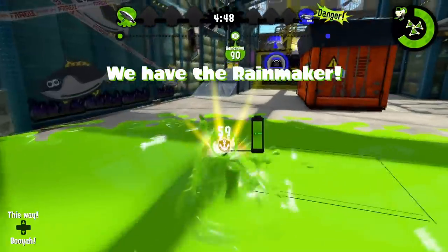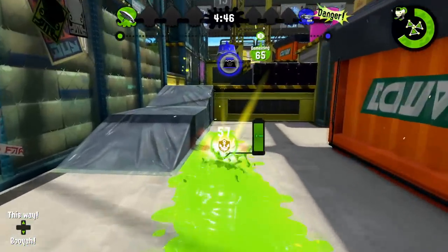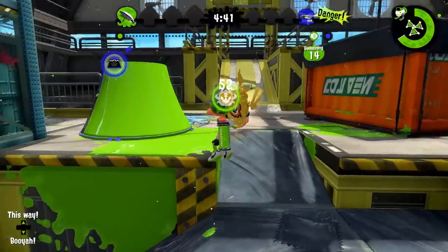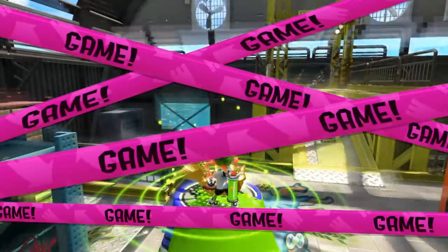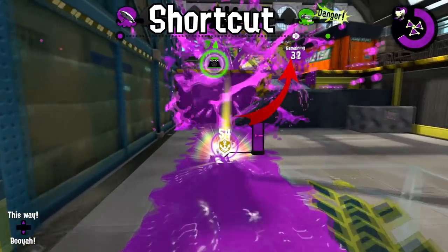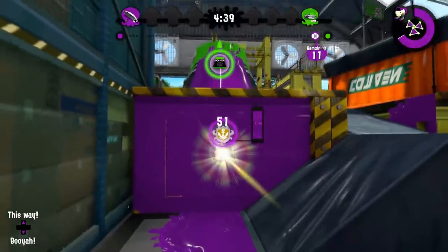Walleye Warehouse is another case of avoiding the uninkable as much as possible and going forward. That right block is basically just as fast as going left, and left is more reliable for points. Realistically though, whenever you're pushing, you really just want to bonk your head. It was the same thing in Splatoon 1 — I don't know why this exists.